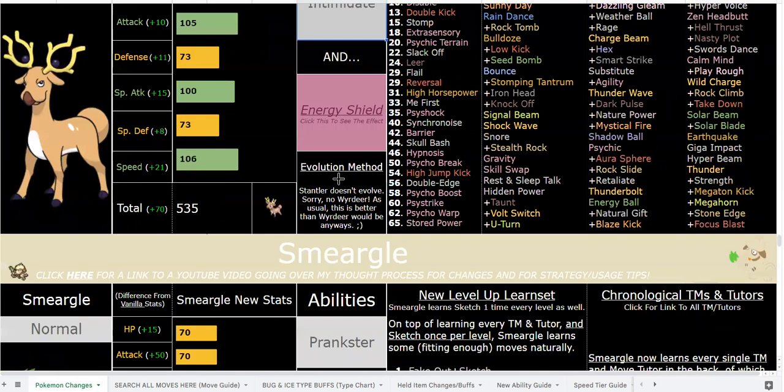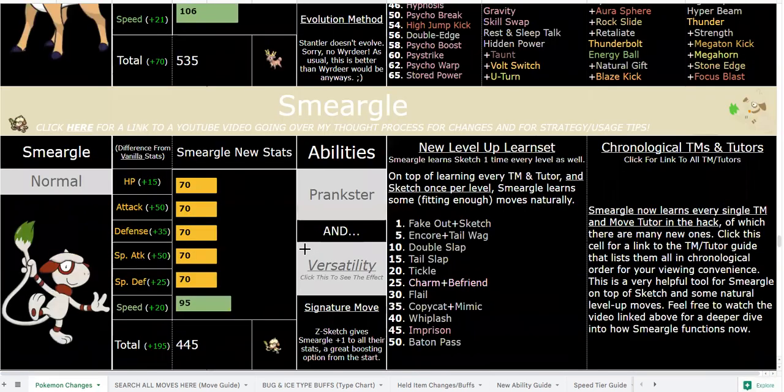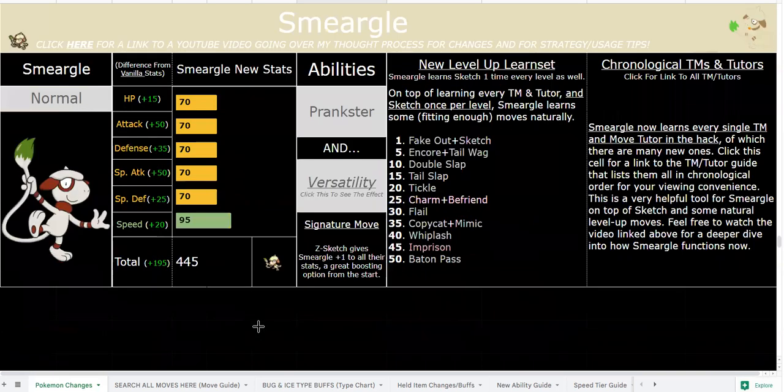In this hack you train with something called a Training Candy, which is literally just a Rare Candy. You use that and the Eevee training items, which instantly EV train your Pokemon, and you use Ability Capsules — infinite use — to switch between your abilities at will. Not just once, but you can switch between them. In Smeargle's case, that's incredible.